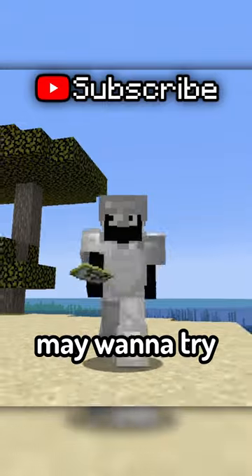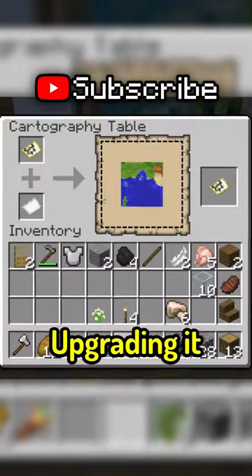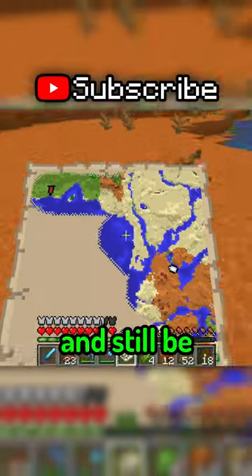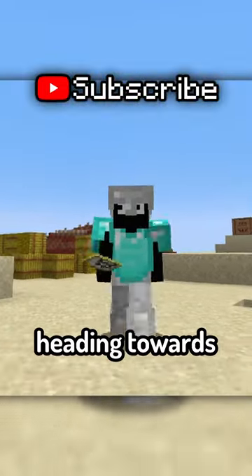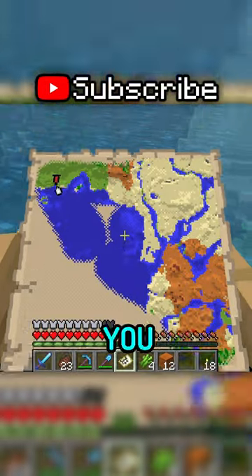In addition to that, you may want to try using a map, because after upgrading it, you can go really far away from your house and still be in the map's range. And since it also shows you the direction you're heading towards, a map makes it super easy for you to go back.